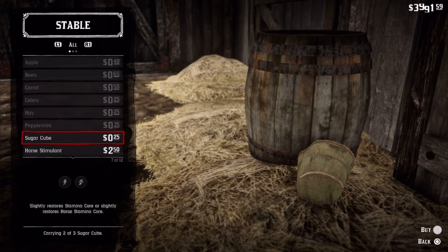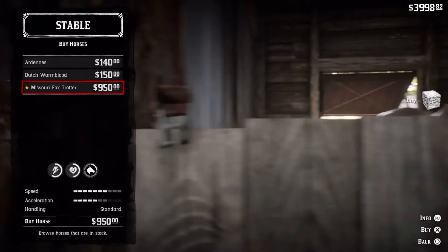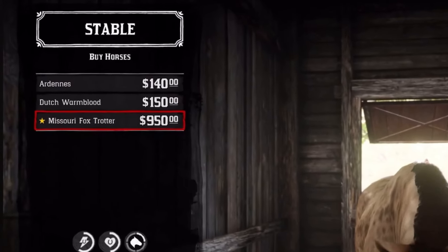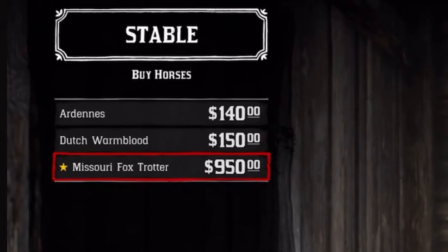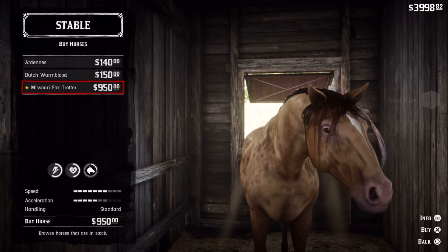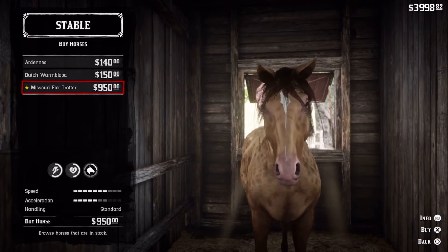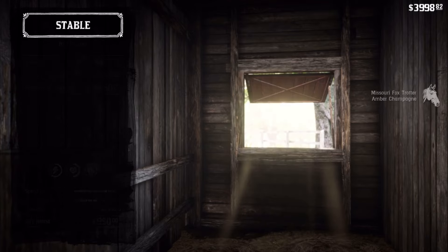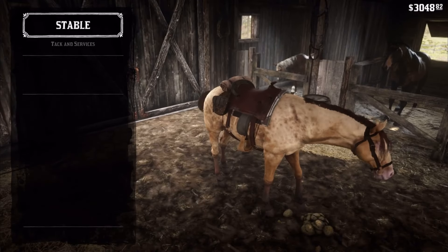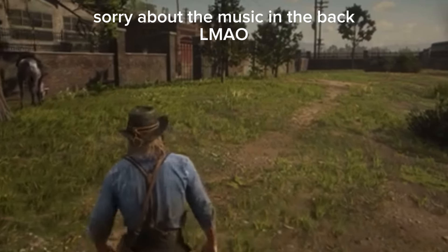I was simply buying food for my horse when this happened. Whoa! This is the last horse. I thought I could only get this in the epilogue. I was getting my horse food. Yeah, I'm buying it. Alright, there we go. That's every base game horse.